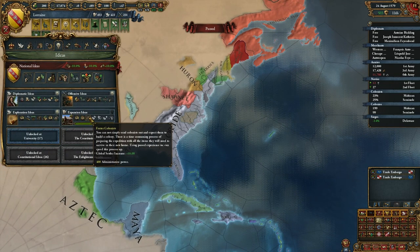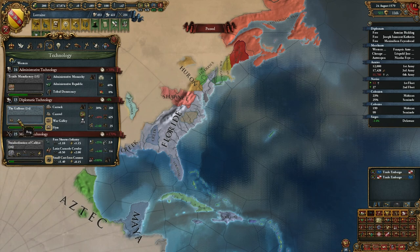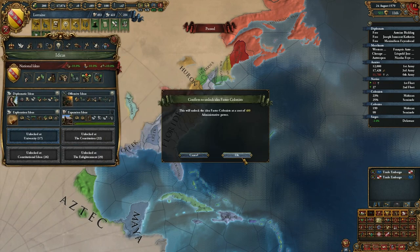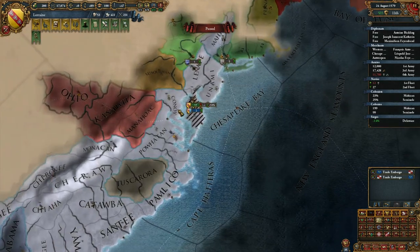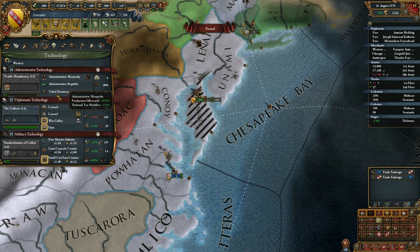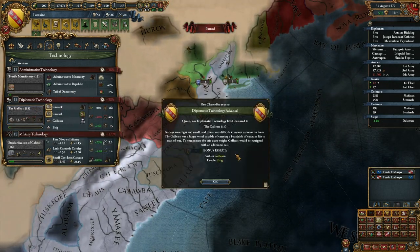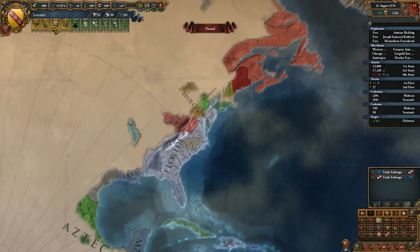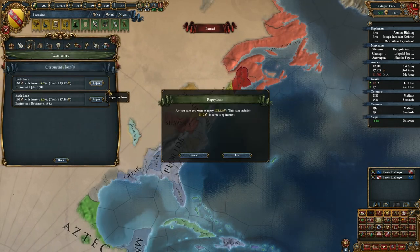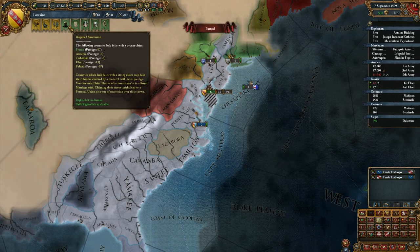Another idea — settler increase! I like it. Getting more boats is good as well, but I want more colonies — I feel like that's important. One more and we'll get a bunch of new navy stuff, which is kind of bad actually, because then we'll have to replace our navy. That's a little bit annoying. But hey, what are you going to do?